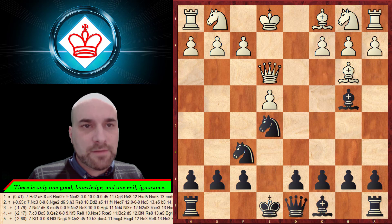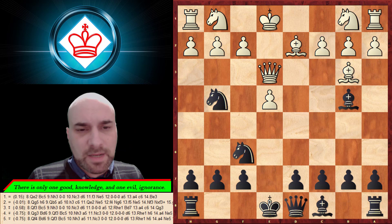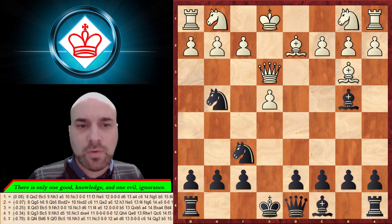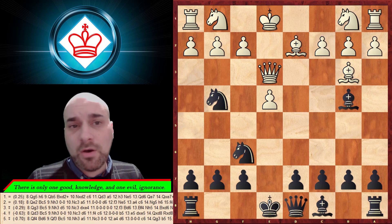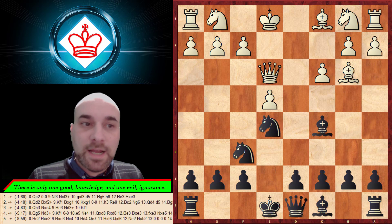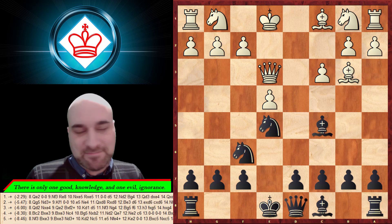After c3 and bishop e2, it's normal. We can play something and maybe take the bishop — it's equal for black, as you can see from the computer evaluation. But c3 contains a trap: we can play bishop here, and if queen captures, we have double threats that everybody will be excited about.